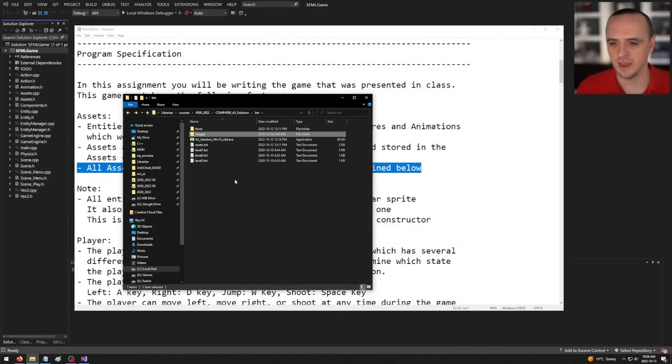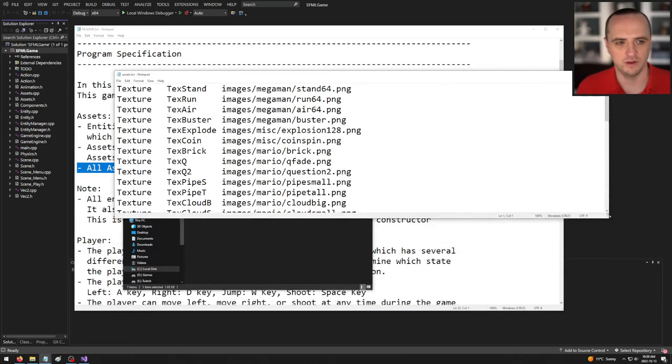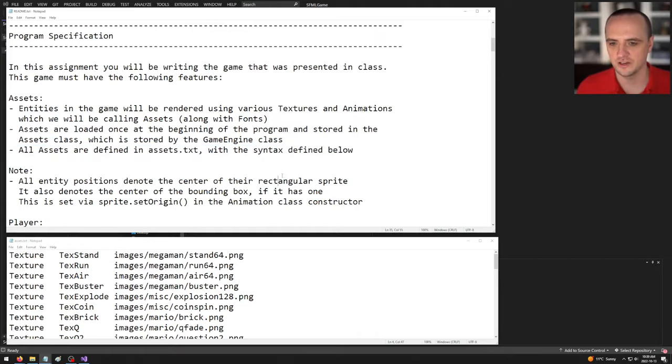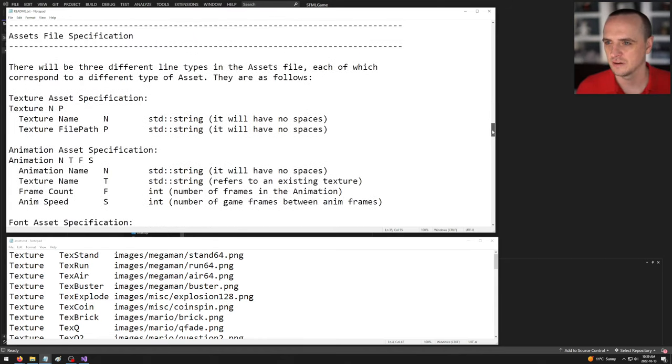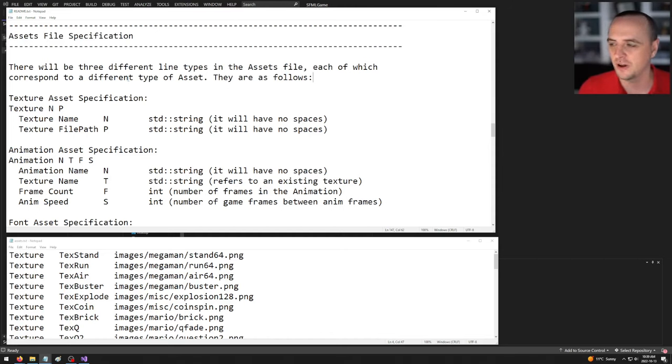The coin animation is all the different frames in a row, and so is the explosion animation. All animation textures are defined left to right, as we saw in the previous lecture. We have a file called assets.txt. The texture asset format is: the word 'Texture', then N for name (a string), then P for the file path with no spaces.